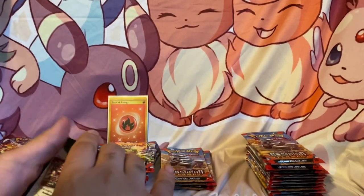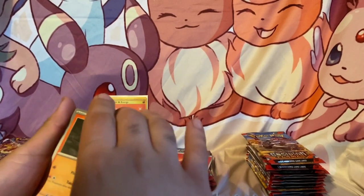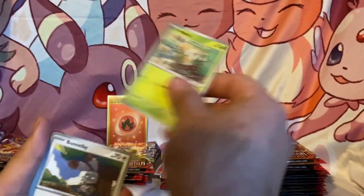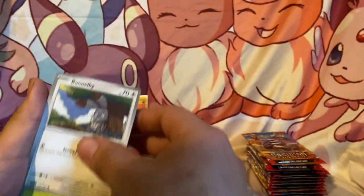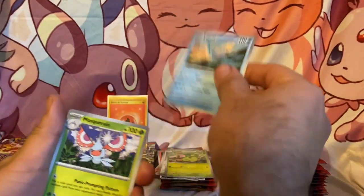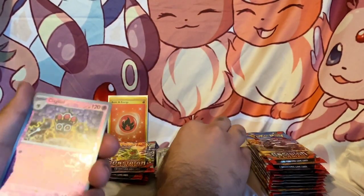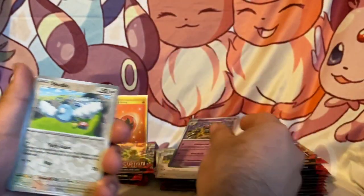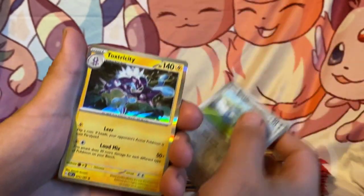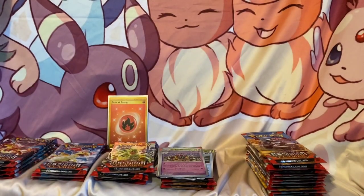We already got something good so can we pull something else? Got our Larvesta, little Rowlet waking up from a nap, little Bunnelby by the tree, little Snorlax sleeping, another Lapras, Massgrain, got a Gumshoe, a reverse holo Clado, reverse holo Swablu. And this — I believe this is just a holo Toxtricity. Is that the same one you just pulled? Yeah, okay, same art on this side I think.